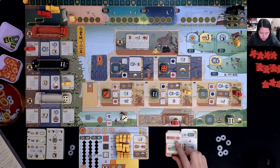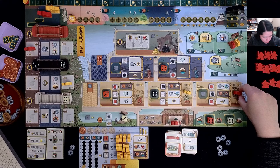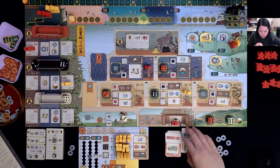The AI takes its turn — taking the rightmost red die and placing it on this five. They put it into the training grounds in the three section, then level up one of their workers in the castle.